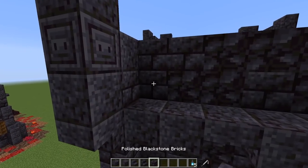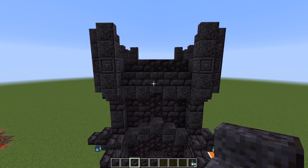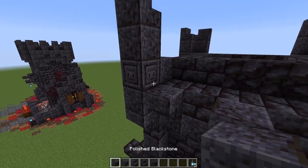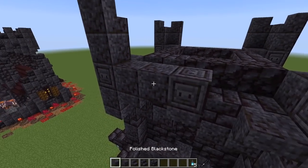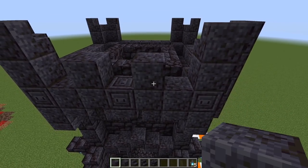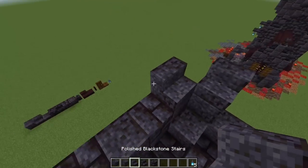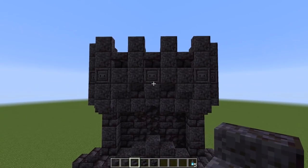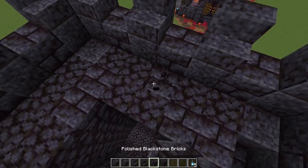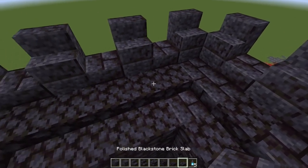Grab polished blackstone bricks and go across the top layer - one through five - to cover that row. Then with polished stairs go every other one along the top: positions one, two, and three, leaving gaps. Place polished blocks on top of those stairs, a chiseled block in the center, and two more on each side. Repeat on every corner. Switch some stairs to polished blackstone brick stairs in the gaps upside-down, then place polished blackstone stairs on top of the matching ones. Cover the interior area with regular blackstone, then add a row of mixed blackstone slabs and brick slabs all the way around for roofline detail.